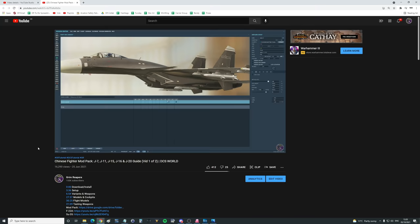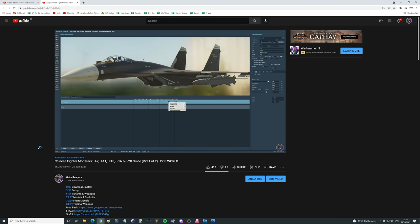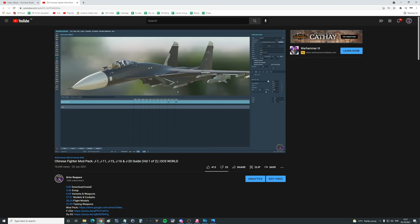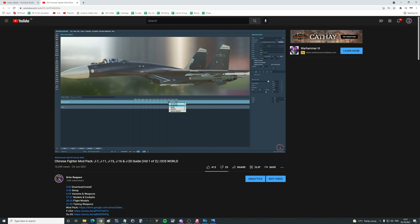Hello everyone, I hope you're all doing very well. Back on the 25th of June 2021 we did a video on the Chinese Fighter Mod Pack by Snowy Wolf for DCS World. It gave us the J-7, the J-11 Bravo, J-11 Delta, J-15 Bravo, J-16 Block 7, J-16 Delta, the J-20, and the J-20 Bravo. In that video we showed how to download, install, and set up the different variants, weapons, models, cockpits, and flight models, and tested the weapons.